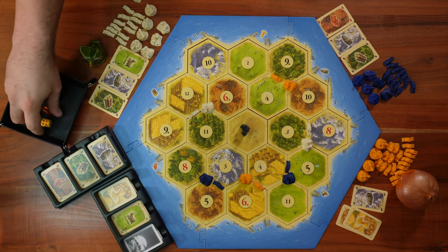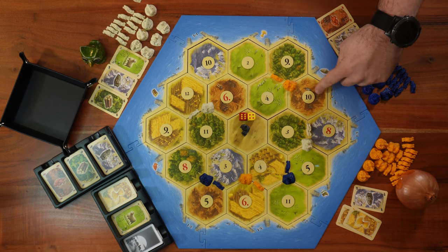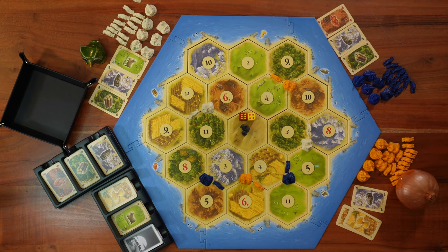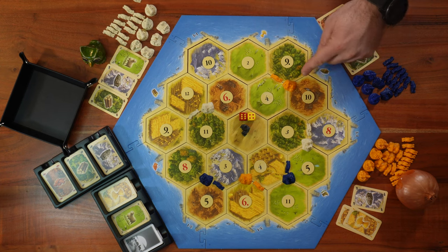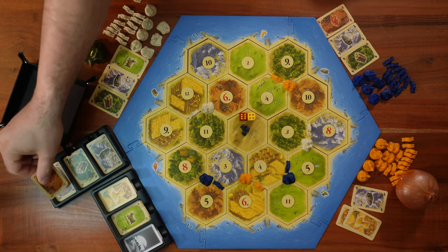I rolled a ten. Now we're looking for the tiles that have the number ten — we have it here and here. We check to see if there's any settlement adjacent to these tiles. On the mountains tile, there is no settlement adjacent to it. On the other tile, Mr. Onion, the yellow player, has a settlement adjacent, and for this he will receive one brick.